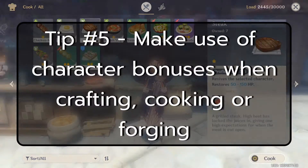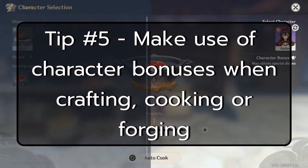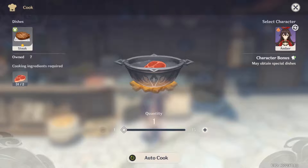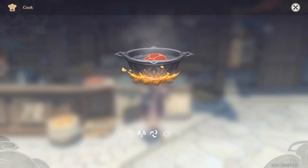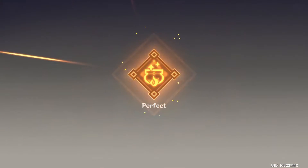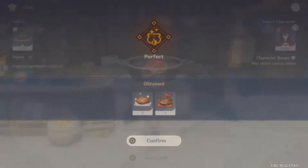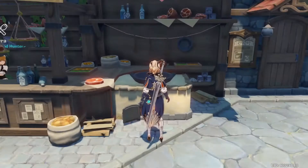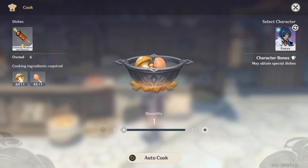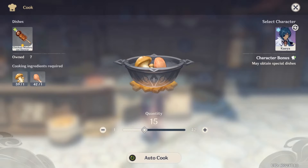Tip number five: potion crafting, cooking, and forging. Whenever you cook, craft, or forge, always check which characters give you bonuses when you perform those actions. For example, cooking a steak with Amber gives you a special type of steak, or cooking the chicken skewer with Kaya gives you a special type of chicken skewer. The same applies for crafting with Lisa — she gives additional items, and other characters have different effects too. As your character roster grows, make sure you check which characters give which beneficial gains and always use the right one.